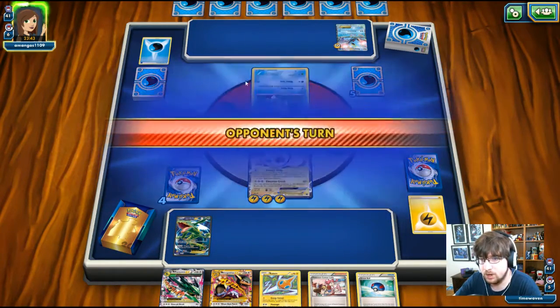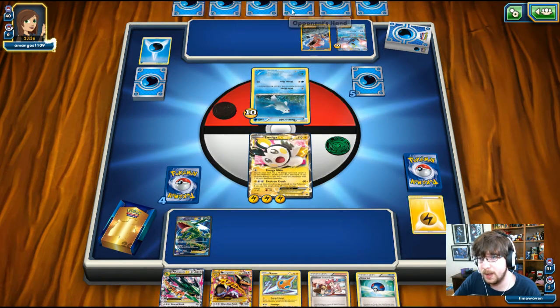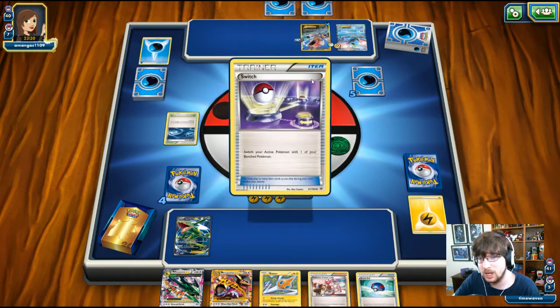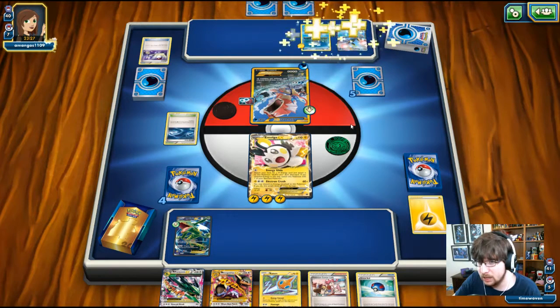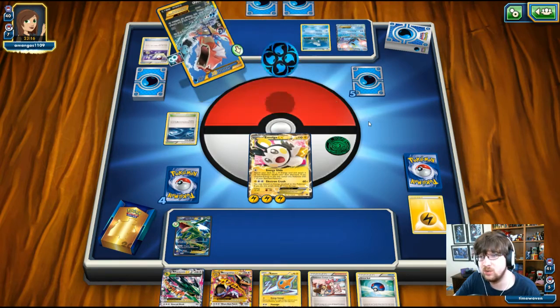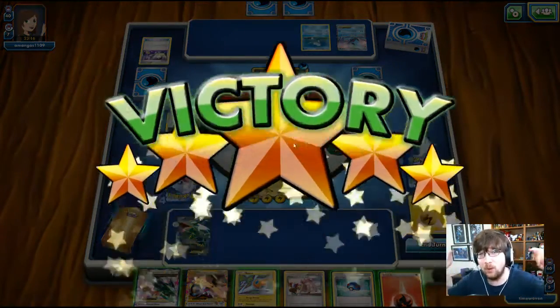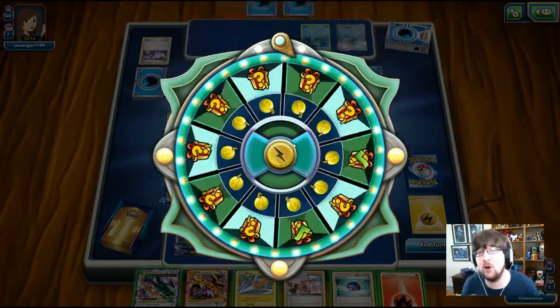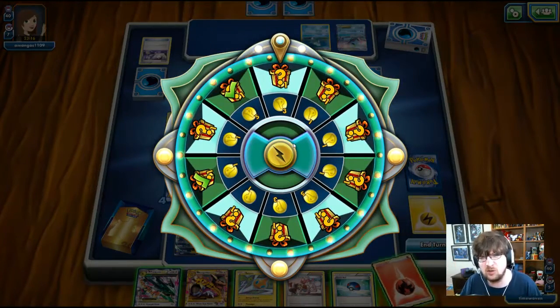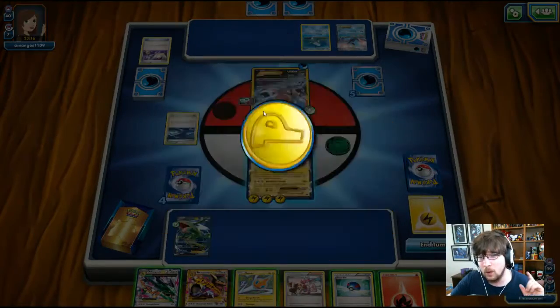We get a Great Ball and a Rotom from our prize. They bring up the Remoraid — I can knock that out too. They put the Gyarados back on the bench, drop a Water Energy onto it, heal off damage with Rough Seas, and go for the Gyarados Spirit Link. Then they switch the Gyarados back into the active position — which puts it in range of being knocked out. Tails — no energy from Stormy Seas. I'm alright. Thank you, Emolga — we just got a game one victory over a Mega Gyarados deck!